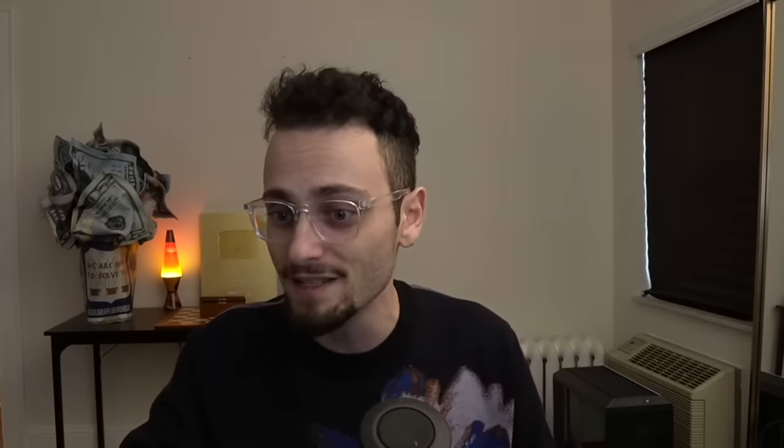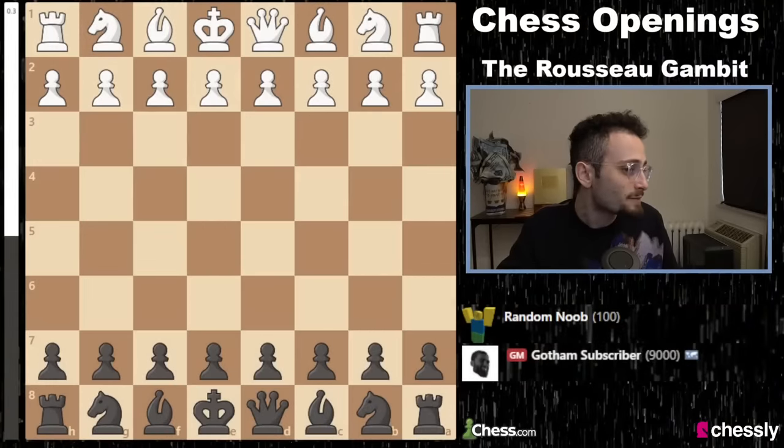This will help you win a lot more games with the black pieces. This video is split into three parts. In the first part, I will show you the opening, and I've put those moves in the description — you can copy them and paste them into any analysis board. Then I'm playing two blitz games: one against a 1,000 and then against an 1,800, so we're covering a lot of the target audience. Let's jump in and take a look at the absolutely venomous Rousseau Gambit.